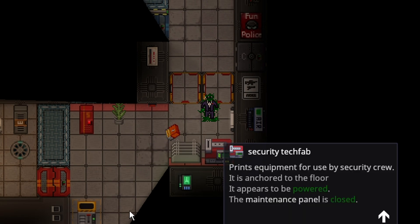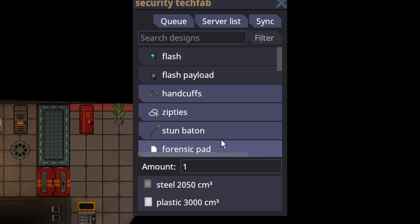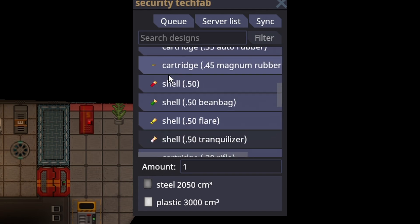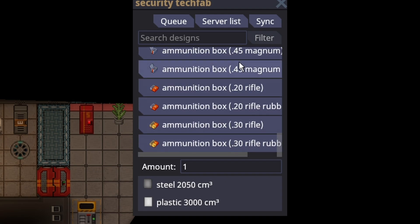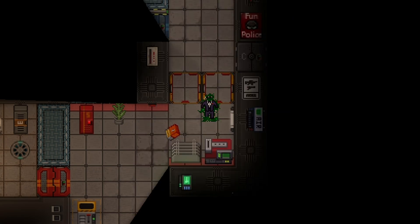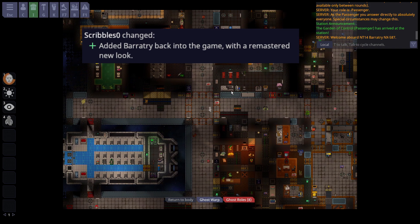It's a great quality of life change for security because people barely used the tech fab. If they did, it was for tranq darts, and those got nerfed, so you don't really see those anymore. You'd also see shotgun shells because flares are extremely powerful and shells have more bang for the buck, and sometimes a detective would get bullets. But awesome change.